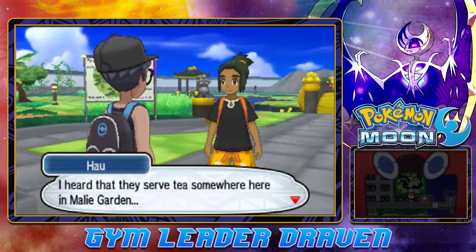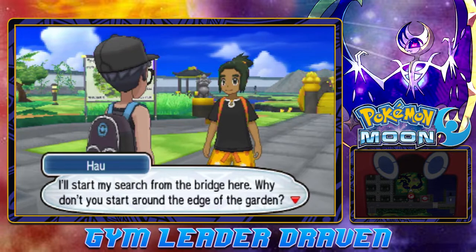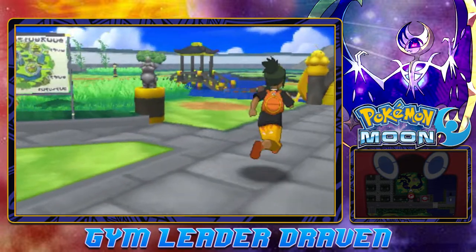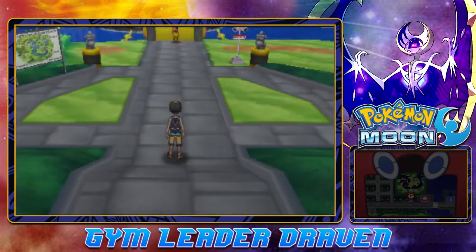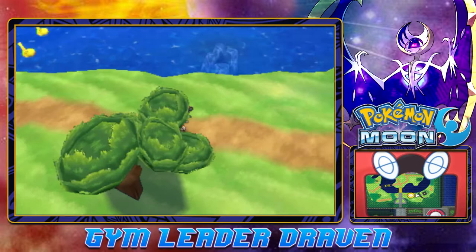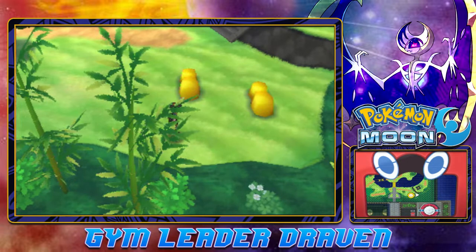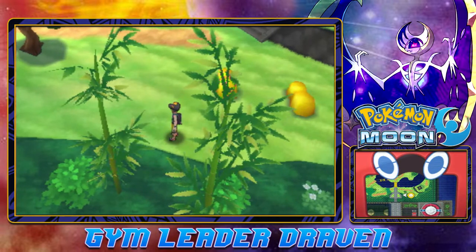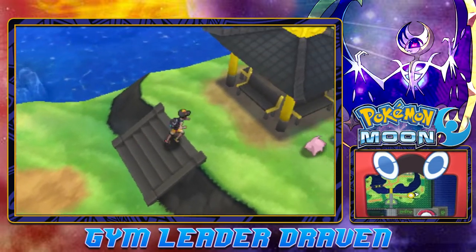Howl is already there. He's like, I heard they serve tea somewhere here in the Melio Garden. I'll start my search from the bridge — why don't you start going around the garden? Let's go around the garden. We're going to be walking around seeing what we can actually find. There are Pokemon you can find here — not interested in catching them just yet. Some of the Pokemon: Lilum, Meowth, Araquanid, Aridos, Cottonee, Ledian, Masquerain, Petilil, Poliwag, and Psyduck. Some pretty cool Pokemon. There are some shrines and seeds.